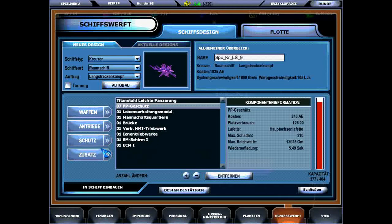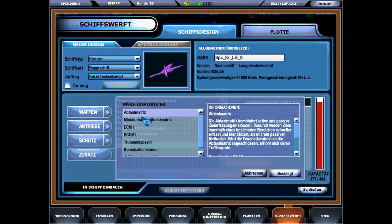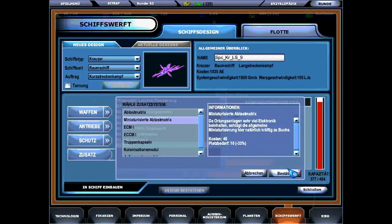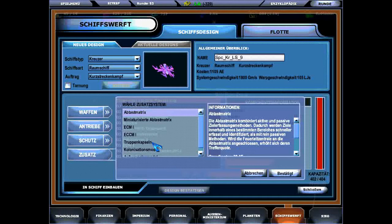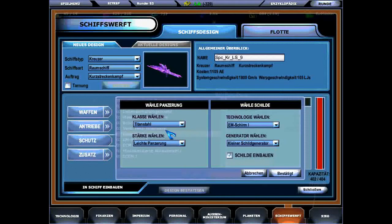You can either buy an immobile space station, a spaceship for interstellar flight, or a sturdier inter-system ship. But those inter-system ships are literally chained to the system you build them in, so better be careful. Building them as a battleship is a bit of a resource waste since you can't move them.